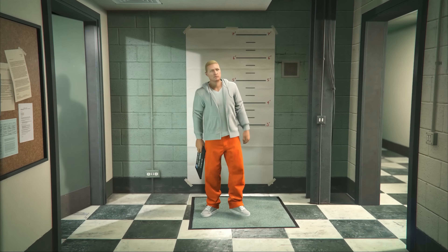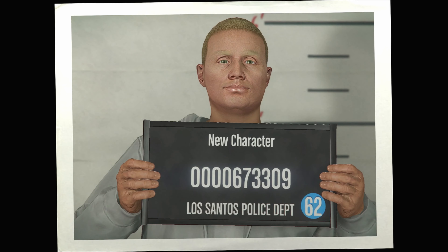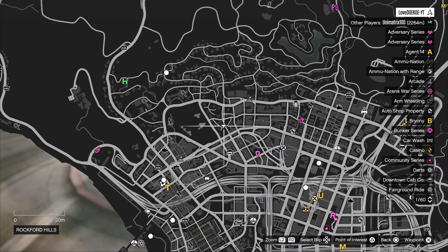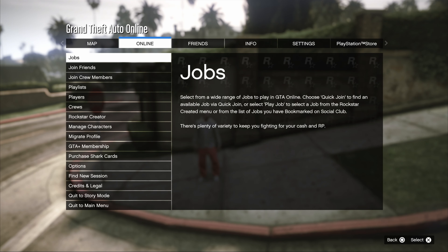For the transfer glitch it's very important to have your female in slot number 1 and your male in slot number 2. You can choose to make a new character. If it asks you for an alert, just accept it. The only thing you gotta do here is just save and continue.